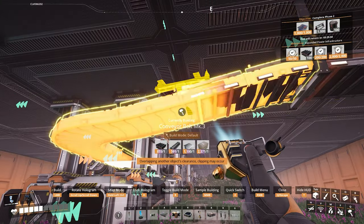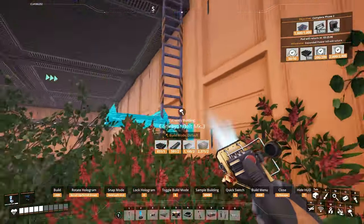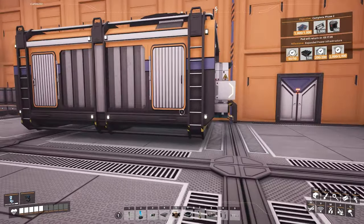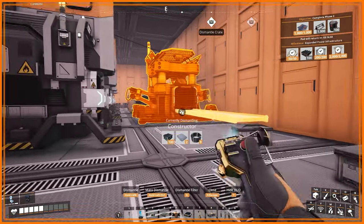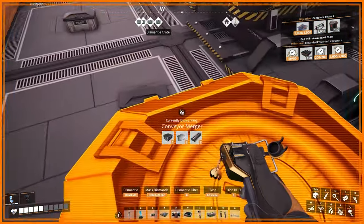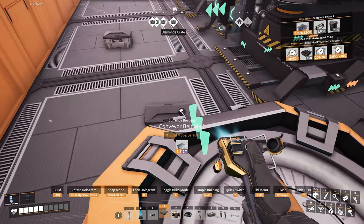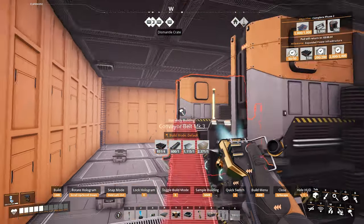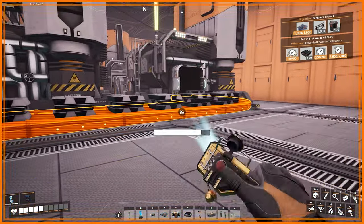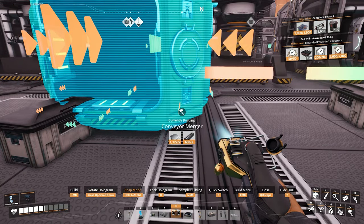Mark III belts — they don't just double. From Mark I to Mark II it doubled the items per minute capacity, but Mark III actually more than doubles — it goes from 120 to 270 items a minute. That means two of the coal nodes and two of the iron nodes can each go on one belt. Two coal, one belt. Two iron, one belt. And that also means I can now combine all the foundries down here onto one belt instead of having to make separate belt lines.